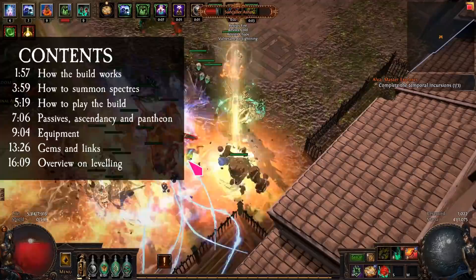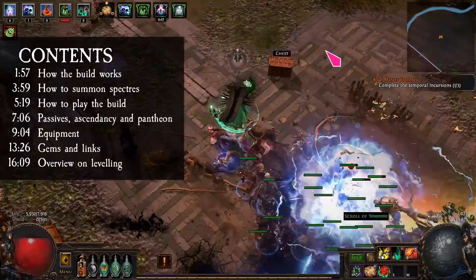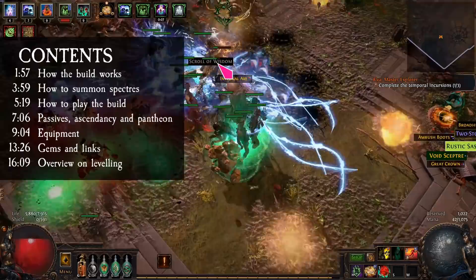In this guide I will talk about how the build works, how to summon spectres, how to play the build, the passives, ascendancy and pantheon, equipment, gems and links, and lastly a brief overview on leveling.